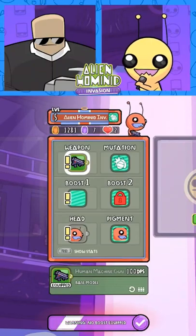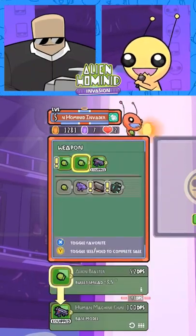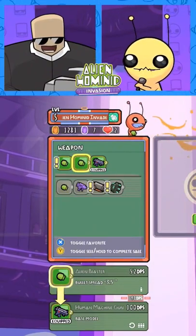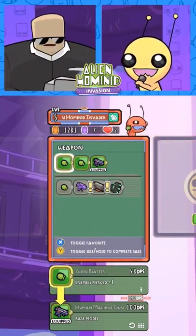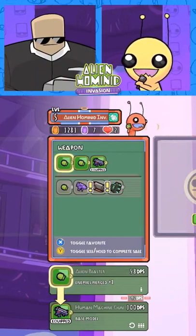Can we go back to those blasters really quick? That one has less bullet spread, and what does the other one have? The other blaster pierces through an enemy, so you can shoot two agents for the price of one bullet.